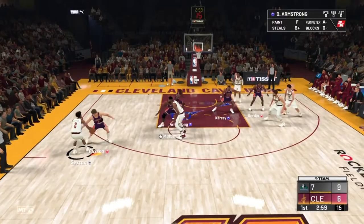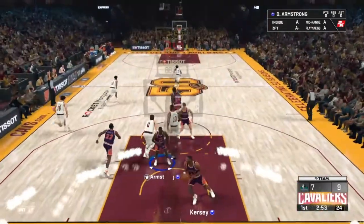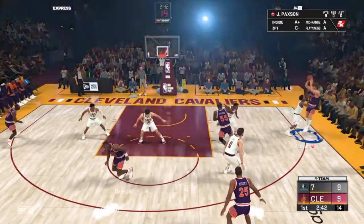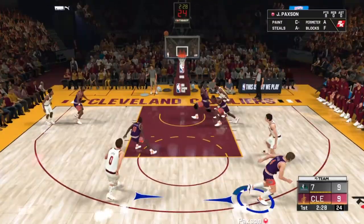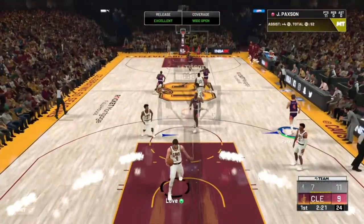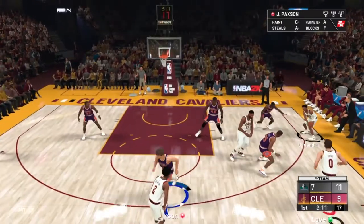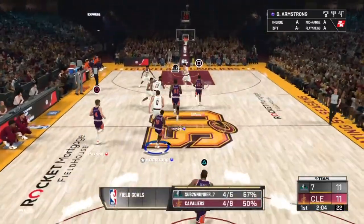If you need steals, you want to double the ball handler and press the square button to swipe. I usually do that in Triple Threat Offline, not in Domination, for guards. For big men it's kind of easy - they just get steals because the CPU does something stupid. One dribble still counts as an assist before you pull up. Basically, unless you need games played, do everything in Domination - if it's games played, do Triple Threat Offline. The green windows are just bigger in Domination.